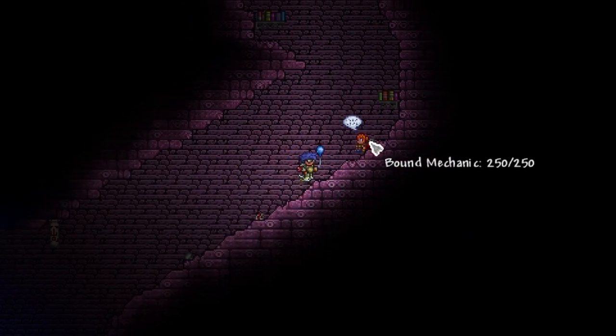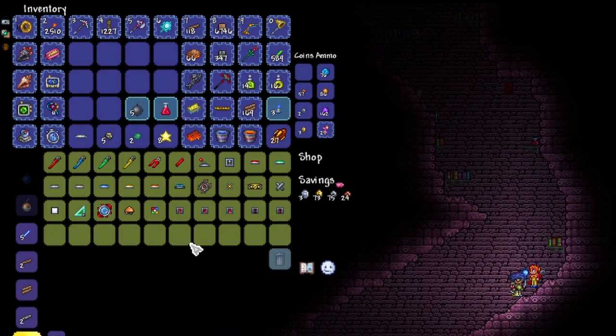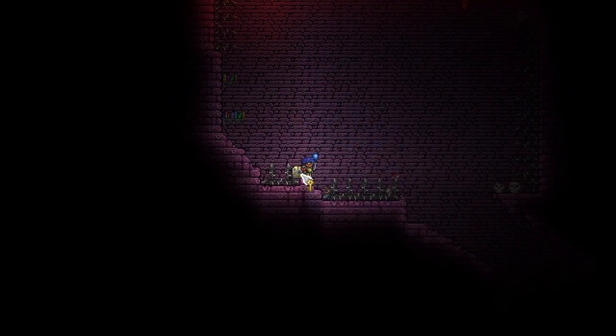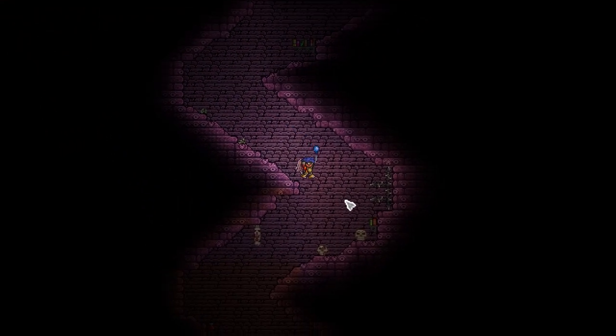I am trying to find... hey, we have a bound mechanic. Does she have anything that we want to buy right now? I think we can hold off on this. We could potentially use teleporters when we fight the mechanical bosses if it comes to that, but I'm hoping not. And we have our first golden chest here - we need some keys. Let's head down here and see if we can find anything with keys.